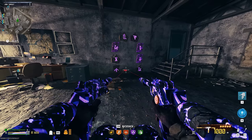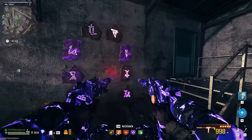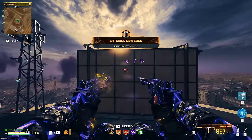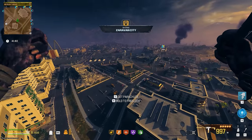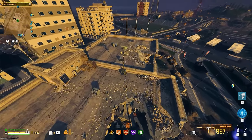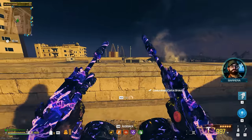Luckily we're right next to a portal, so we're going to use that. I just need to look up the portal coordinates. Up top here, we are in a great position just to jump on down and get this first USB. We get this little UAV tower type thing and we start activating it. There's number one.